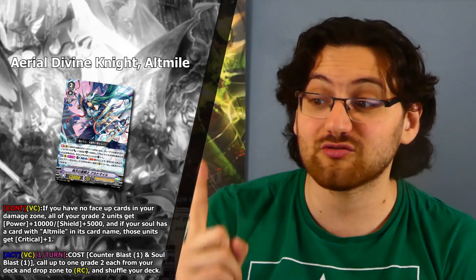Altma has a second ability that fixes everything. You can Act on Vanguard Circle once per turn: cost Counterblast 1 and Soul Blast 1, call up to 1 grade 2 from your deck and 1 from your drop zone to the Rearguard Circle, then shuffle your deck. Now we can just fetch whatever cards we need from wherever they are — drop zone, fine, we fetch it back; in your deck, we search it out. The Soul Blast handles the drop zone concern, since you can just soul blast the grade 2 you rode previous turn, and you're done. The amount of value and pressure you get is pretty insane.